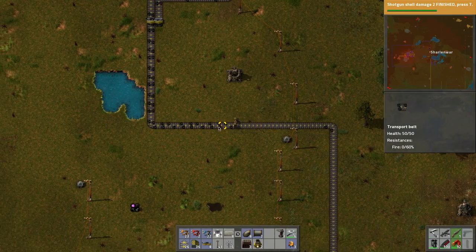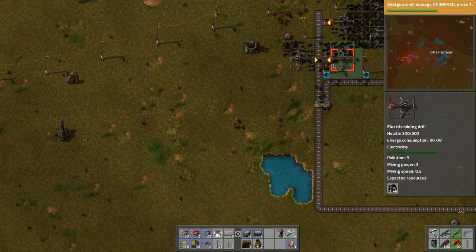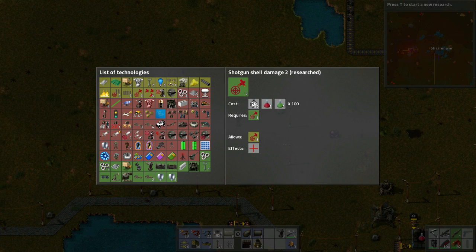We need to start working on some stone processing down where all those stone deposits are. We don't have enough belts, so let's grab some. Let's pick some new research — we need advanced electronics, so let's do that.